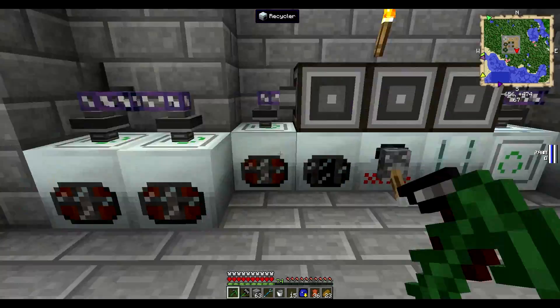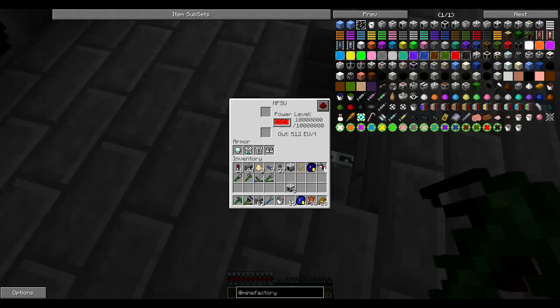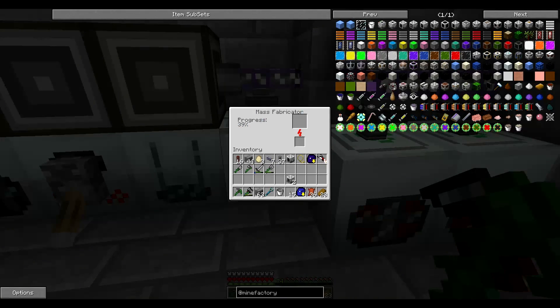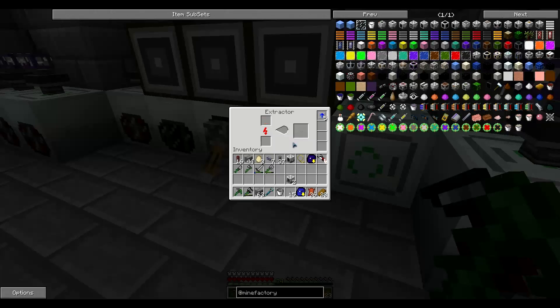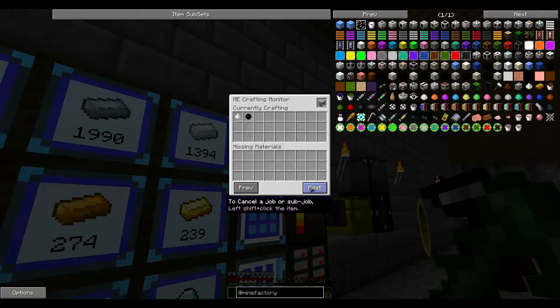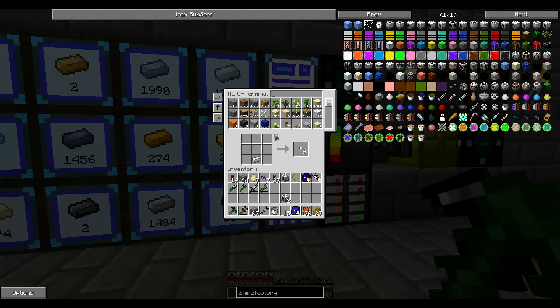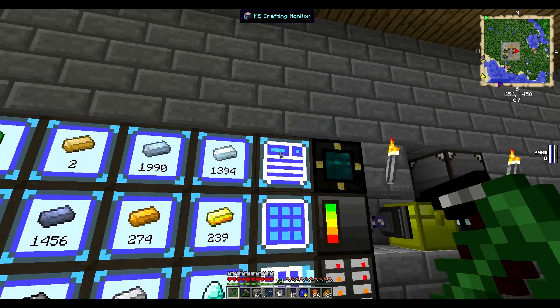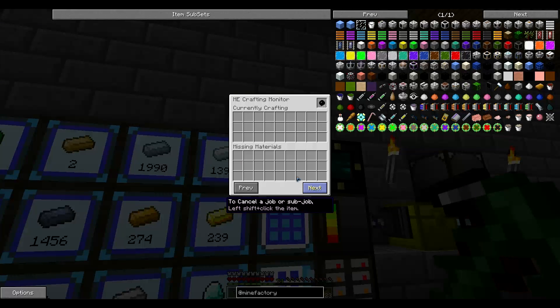I'm going to add overclockers to the rest as well because I think we still have enough power. We will make UU matter a lot faster that way. The plastic is also producing a lot faster. We are missing some cooling cells but I'll fix that later. For the empty syringe we also need rubber — so let's craft a bit of rubber as well.